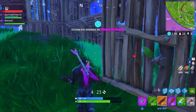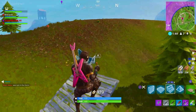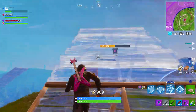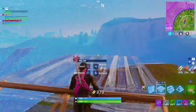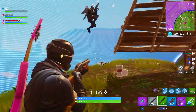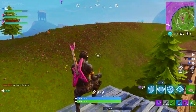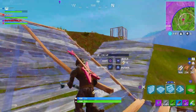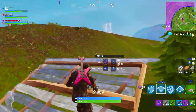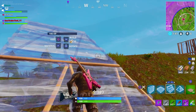Being able to build quick on console isn't the only thing you need — you need knowledge and to know exactly what type of builds you need at the right moments. When rushing somebody who has a high ground advantage on you, you need to stay off the floor. In this gameplay I'm not touching the ground at all — I'm building flat platforms and stairs to get up above the person. You want to get above them so they're not looking down shooting at you. Everything in this game is a square, so to make a turn, put a flat platform then build stairs right next to it, which is why Combat Pro is recommended.